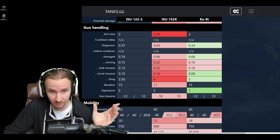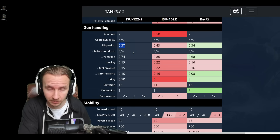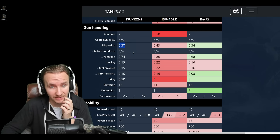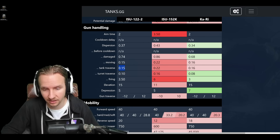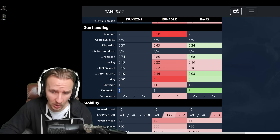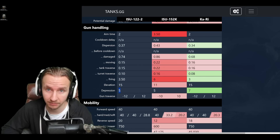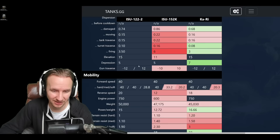For gun handling: aim time is fantastic at two seconds, accuracy is pretty good at 0.37 — making the ISU-152K look lame in comparison, which is great given the higher combined alpha damage. Gun handling is not too bad at 0.1 on turret and 0.15 when moving, giving it roughly the same handling as the Kari. Unfortunately, this vehicle only has five degrees of gun depression, making it very inflexible on a ridgeline, unlike the Kari or heavier TDs like the Jagdtiger prototype. Overall though, the gun handling is pretty good for a 122mm that can fire twice simultaneously.